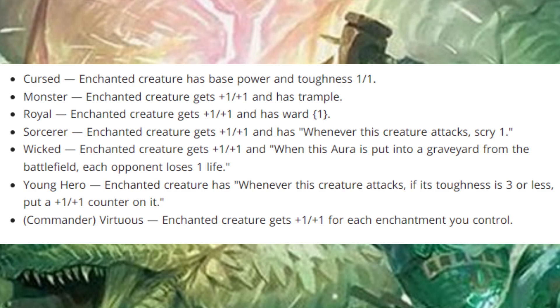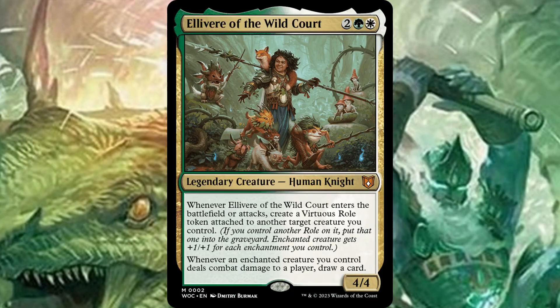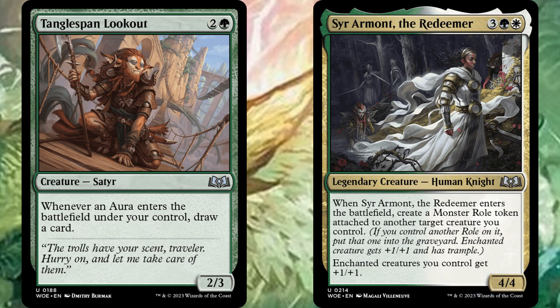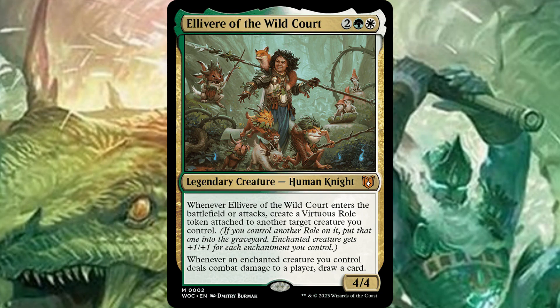There is the Cursed role, which gives the creature base power and toughness 1/1 — that's the only negative one. And then this commander says whenever an enchanted creature you control deals combat damage to a player, draw a card. This would be a pretty neat Selesnya auras commander if Sythis didn't exist. Sythis, Harvest's Hand is just the most efficient Selesnya commander there realistically could be — it just absolutely outclasses every other green-white enchantment deck you could conceivably make. That being said, if we have enough role synergy in the set such that a role is relevant, maybe you could build a role deck as opposed to just an aura deck. This is a really fun commander that has sadly already been power-crept out of the game.